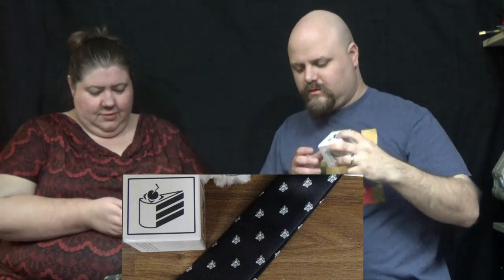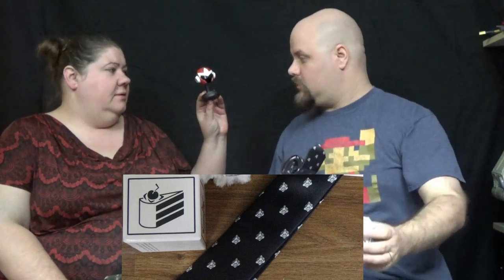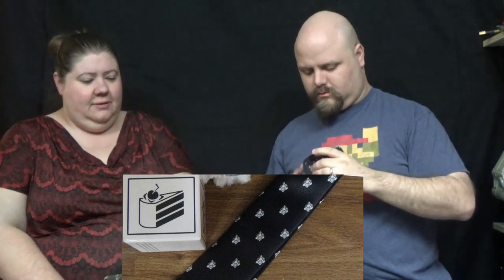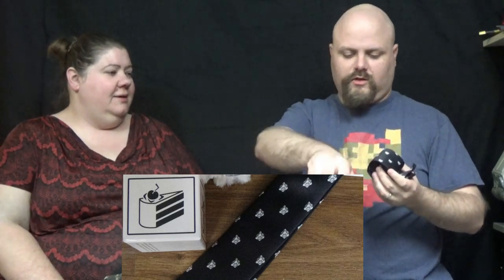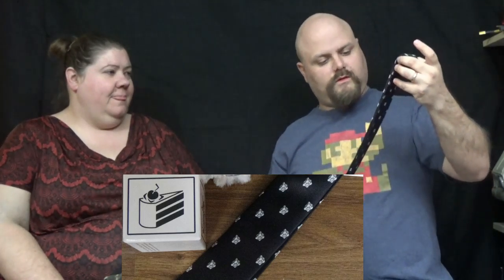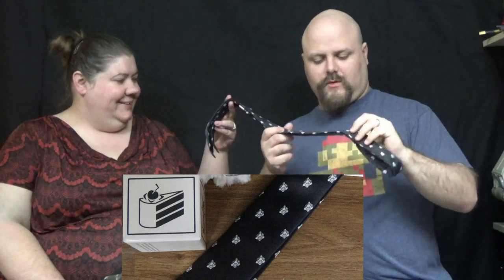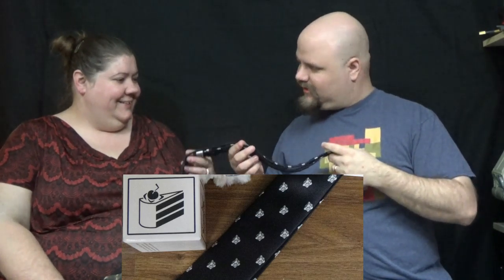The next item has little portal symbols on it. They're all in little boxes, they're in cubes. Kind of a theme. Okay, that looks like a trophy. It took somebody's head — it's like a helmet. That's kind of weird. It's a companion cube tie. I'll wear that to my job interviews. That'll be fun.